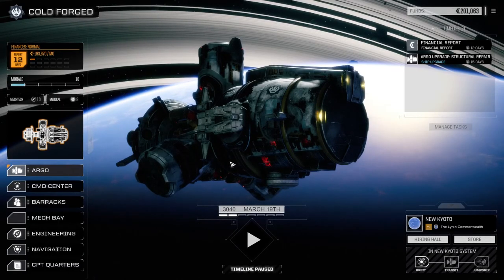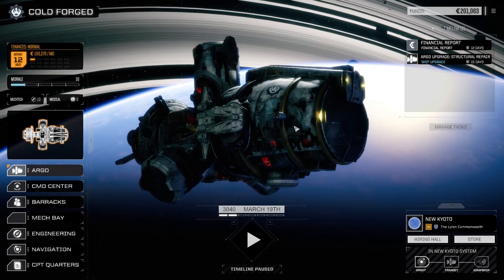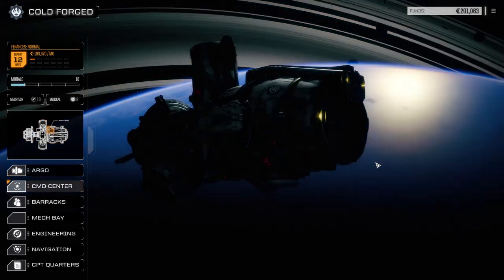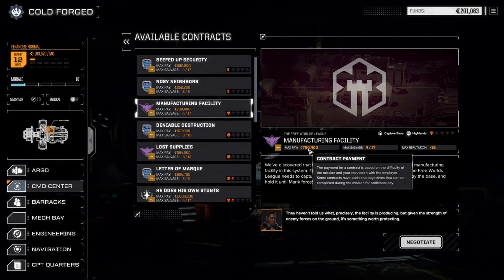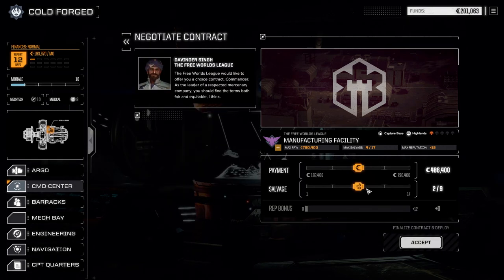Hey, what's up everybody, welcome back to another episode of Rogue Tech: Cold Forged. Today I think we're going to take on a one skull mission. I know we failed our first mission, but we did okay the last two. I want to try a one skull mission — today's a capture base mission, and we're going after this manufacturing facility. It's 790,000 in contract payment, which is excellent, and 417 salvage. Since we're doing pretty good for the month, I think we're going to go primarily for all salvage today.